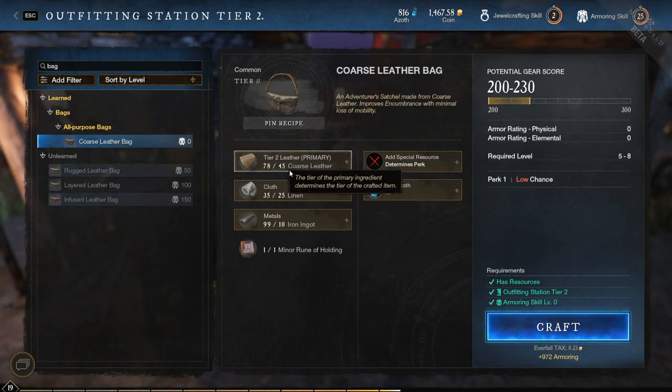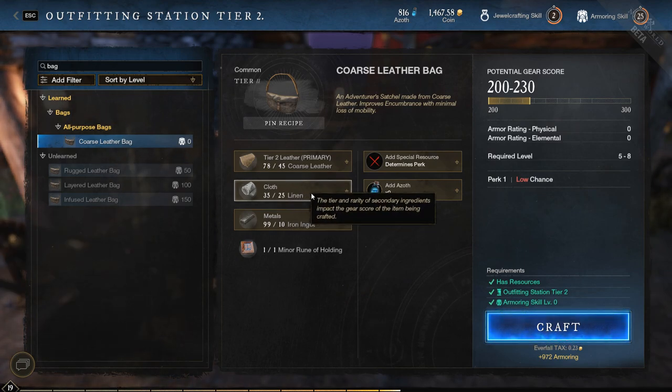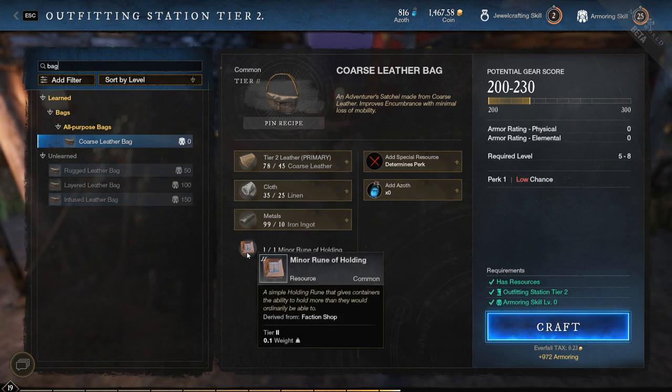Essentially what you need is 45 coarse leather, which you make from skinning pretty much any animal and then using the tanner; cloth, which you get from picking up hemp — hemp is all over the place. If you don't know where to find these resources, there's a linked video in the description. And iron ingots. So they're relatively easy stuff to get, and if not you can just buy them.